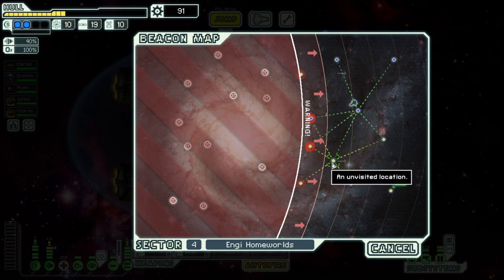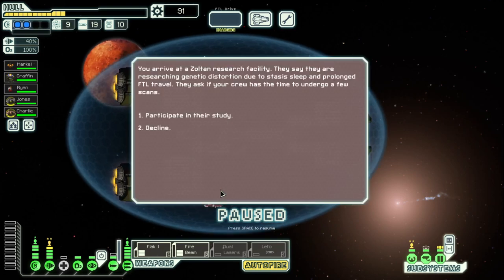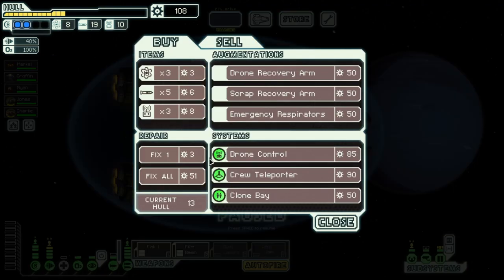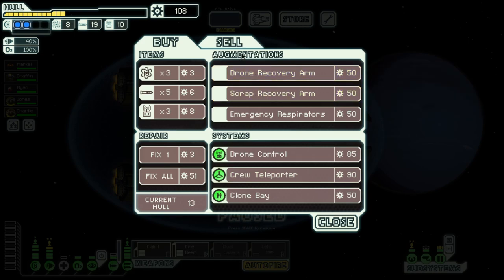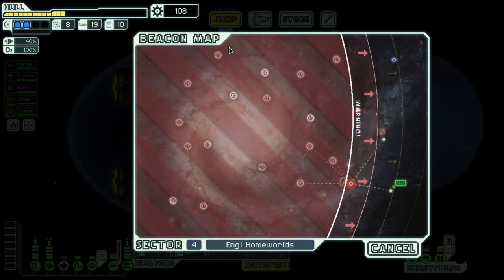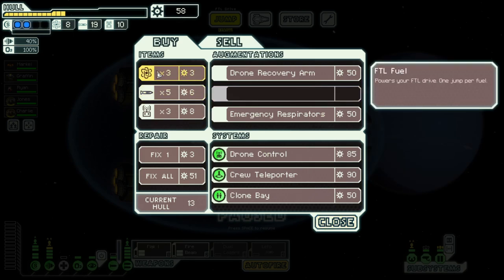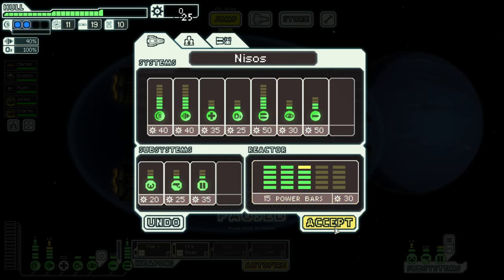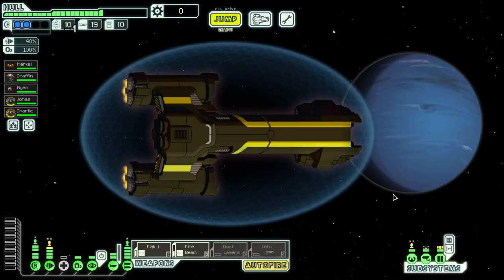Four jumps left — we'll go one, two, three and find something good. Maybe there's a store right here — wow there actually is a store! We need to repair and get fuel. With 108 scrap I'd be very interested in the scrap recovery arm. This does mean we can't upgrade dual lasers as fast, but we're in sector four — it's a good time to pick that up. So let's pick up scrap recovery arm, fix up, and that leaves us with 25 scrap. Get some power and we'll reallocate to dual lasers soon.